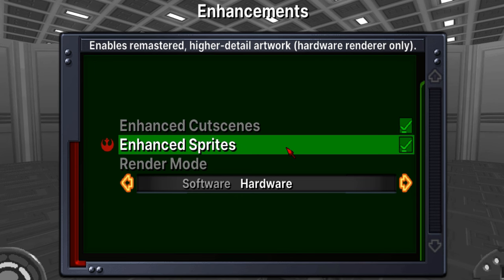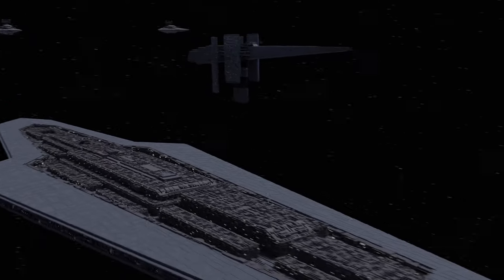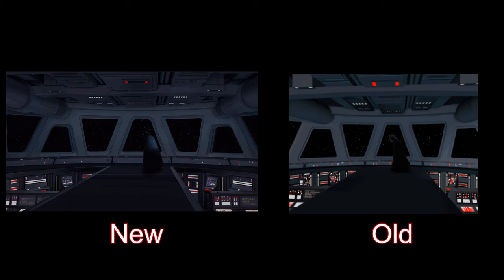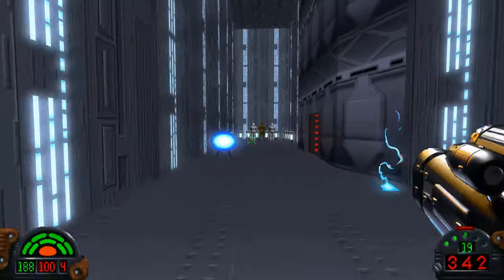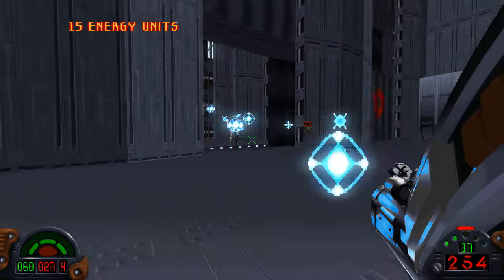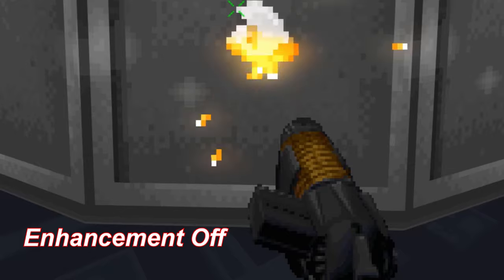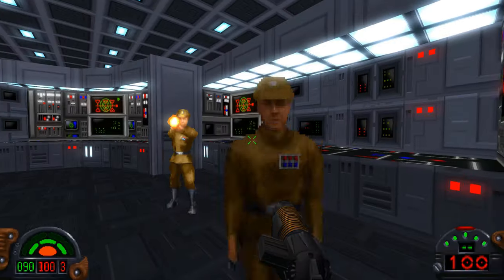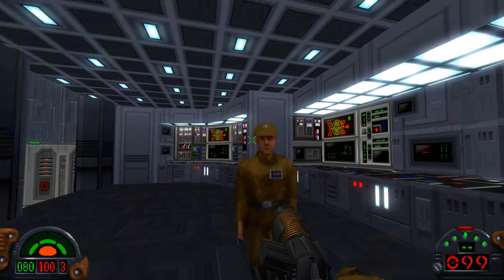It isn't until you navigate to the Enhancements section and see two brand new texture packs for the game. The first affects the cutscenes, and what you get here are brand new redrawn animations in HD — and they do look better than the original in my opinion. The second are higher-res sprites for all the in-game stuff, and those are not so apparent when playing at first. But upon closer inspection and swapping back and forth, you can tell that a lot of the enemies, weapons, and walls do look a bit sharper.